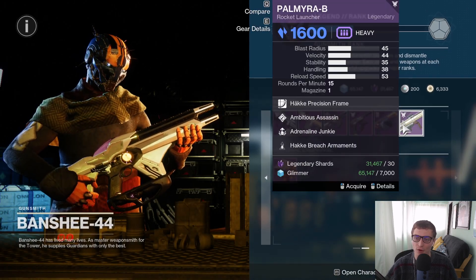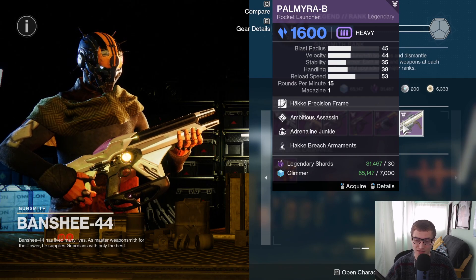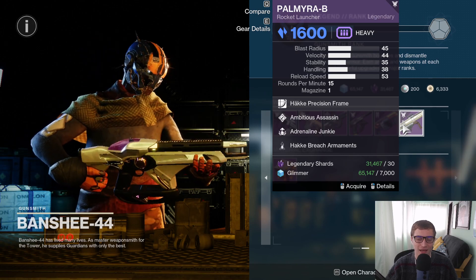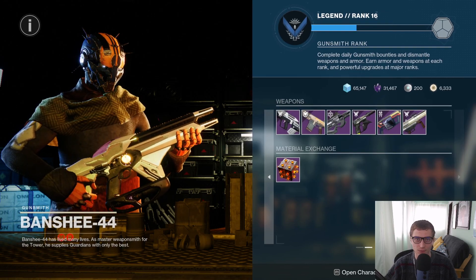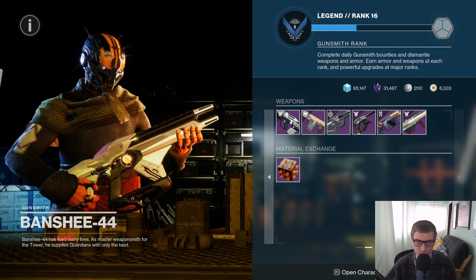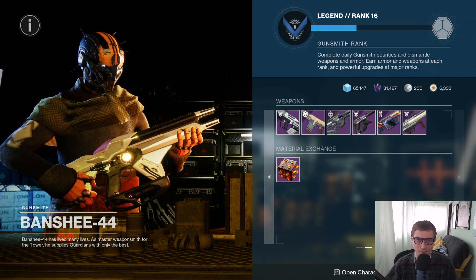And then you do have a Palmyra-B with Ambitious Assassin and Adrenaline Junkie. Definitely pick this thing up if you don't have it crafted already. This is a really slept-on roll. Adrenaline Junkie is one of the best perks in the game right now — I would highly recommend picking this up if you don't already have a better one or if you don't have it crafted. That's going to do it for today's Daily Visit with Banshee. Hope you guys enjoyed. Make sure to click that like and subscribe button — I appreciate all of you. Shout out to Red Orb, and thanks for watching. Have a great rest of your day. Bye.